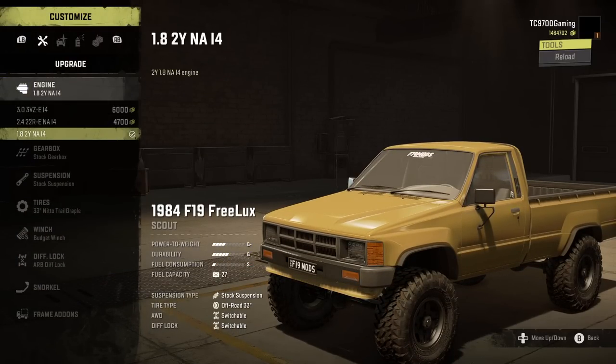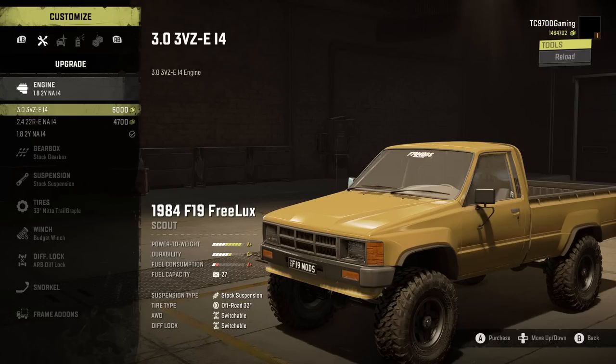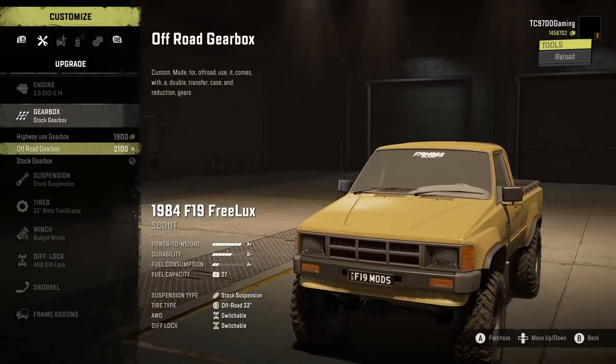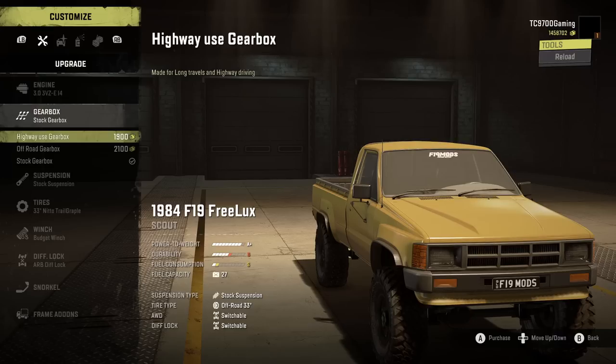We're going to start off with a 1.8-liter NA engine, and then we can go up to a 2.4 or a 3.0. For the purposes of this video, we're going to go up to the 3.0. It's worth noting for those of you concerned about game balance, this is only an A-plus rating even with the top-spec 3.0 engine. Gearbox-wise, you've got the stock gearbox, the off-road gearbox, and the highway-use gearbox.